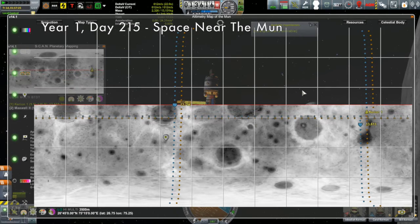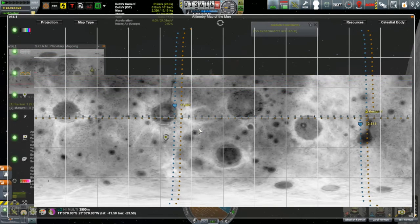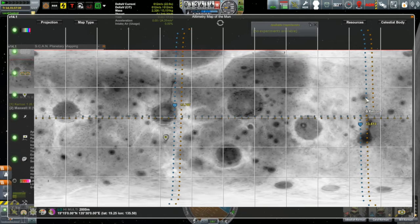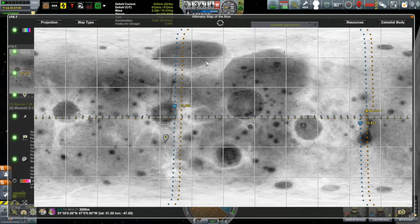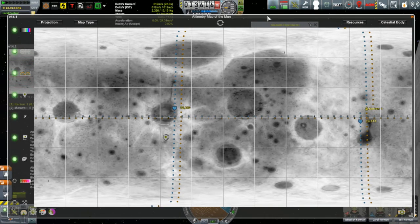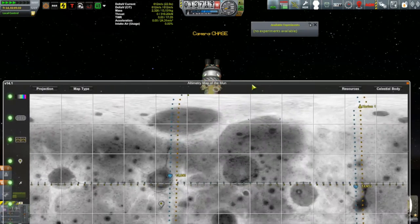I bopped back out to the Karine and used the ScanSat moon map to try and identify features. You can see the Karine in its orbit — it's just north of the twin craters. The blue dotted line represents its current orbit, going north and coming south. I'm pretty sure this here is the polar crater, and I'm pretty sure it's going to come right over that. And then that's the northern basin.